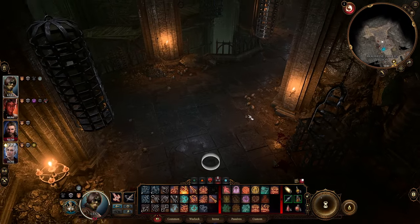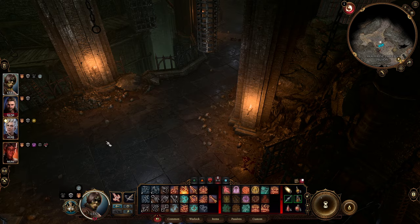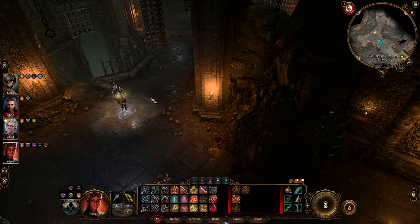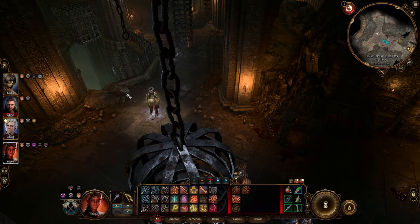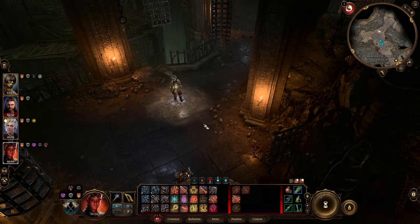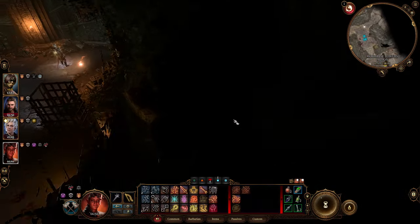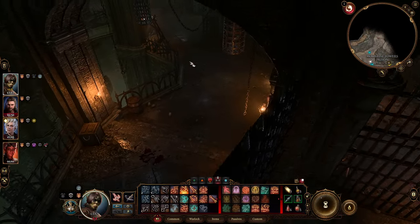Now we come to this position and put Karlach on this stone. Get her out of the party and place her here, because the next step is to deal with the guard that's running patrol the entire time. We are going to shove her off this balcony — it's really cool. Sometimes the shove does not work; you need a character with a lot of strength, so be aware of that. It can take some time because she's on patrol.